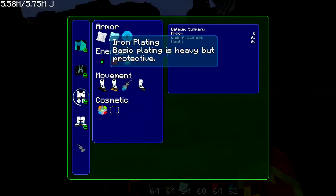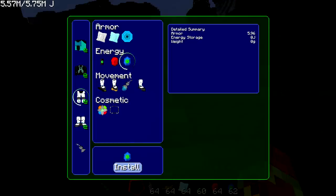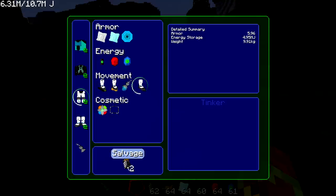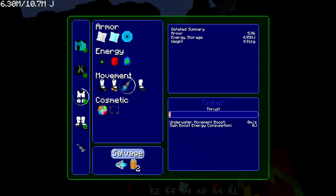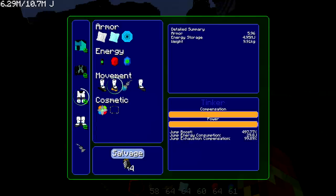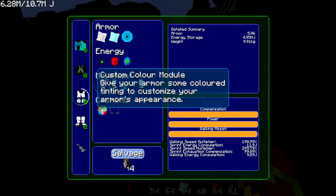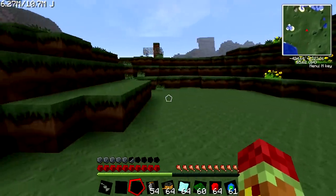Next we'll go over the power armor legs. We'll do the basic energy shield, field strength all the way, elite battery all the way. Then for movement options: step assist helps you go uphill and climb one-meter ledges; swim boost helps you swim faster; jump assist makes you jump even higher; sprint assist makes you sprint really fast. There's also a walking assist if you want it. We'll make it our chosen color.